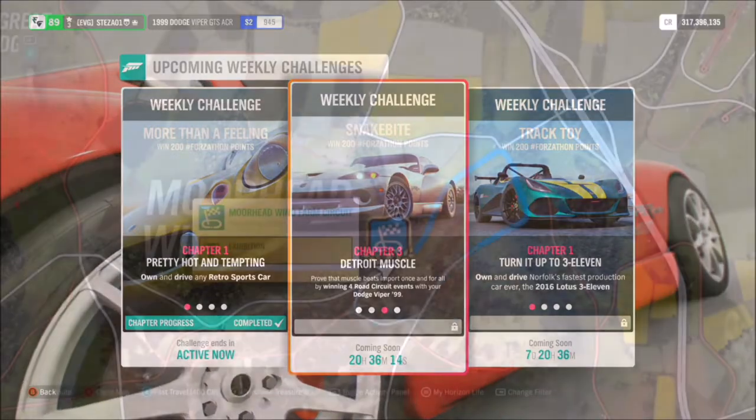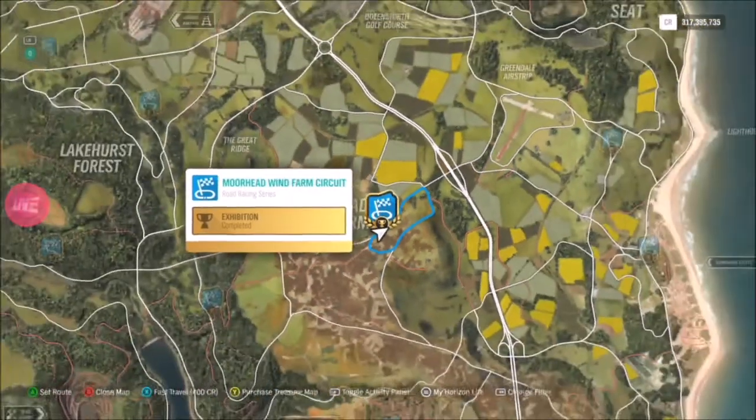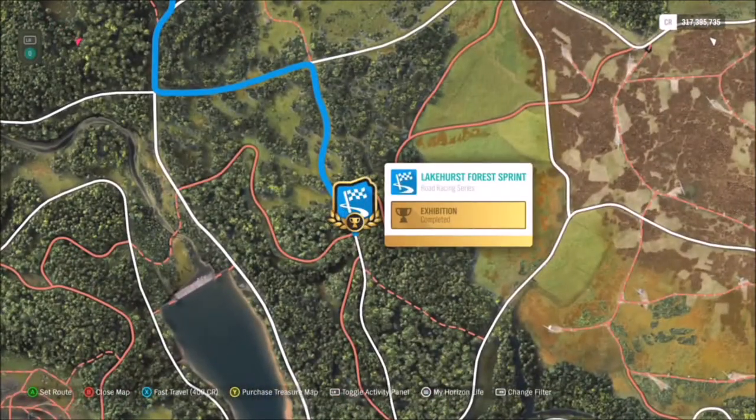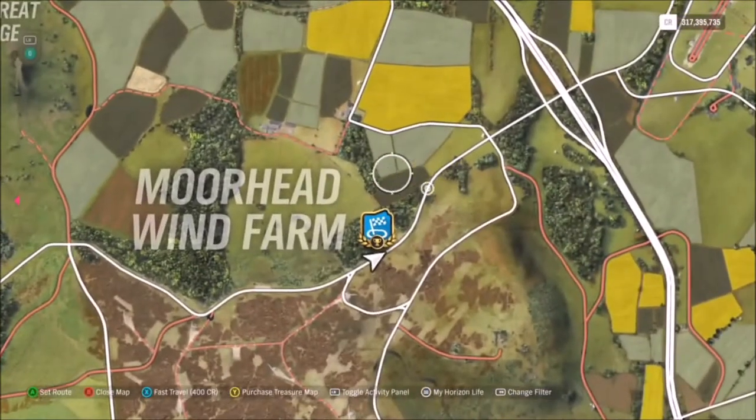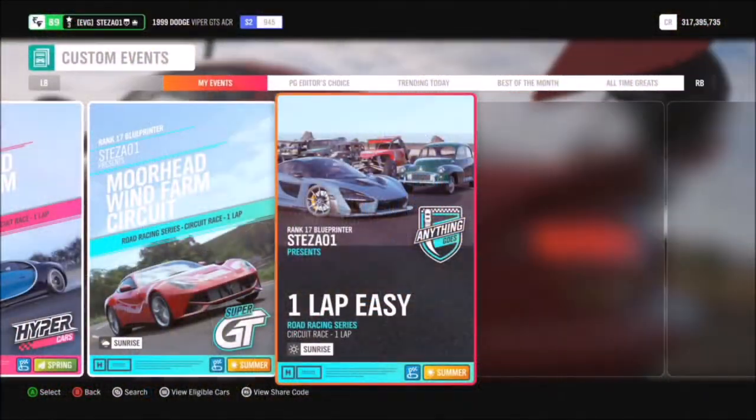The second challenge wants you to win four road circuit races in your '99 ACR. I went over to the Moorhead Wind Farm circuit — obviously it has 'circuit' in the name, but if you head over to anything that says 'sprint' you won't get the challenge complete.